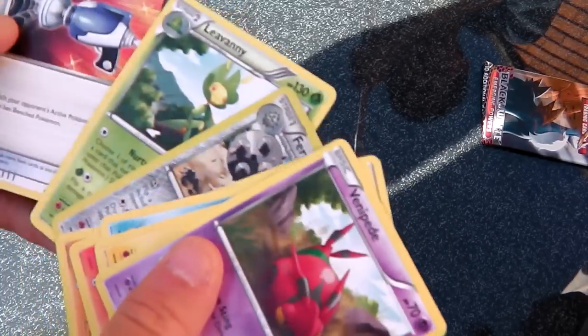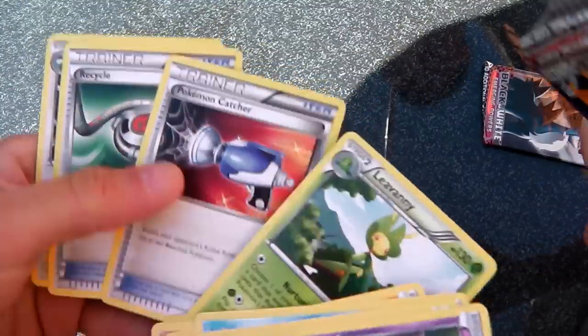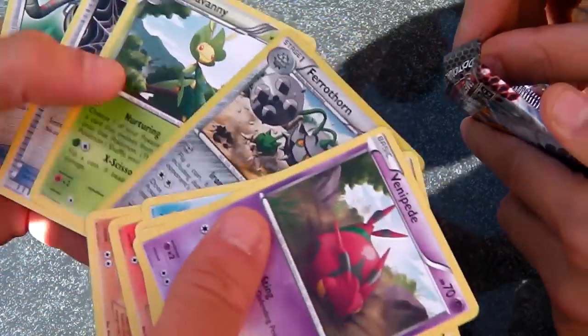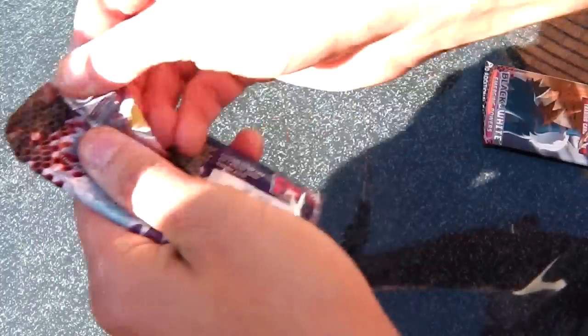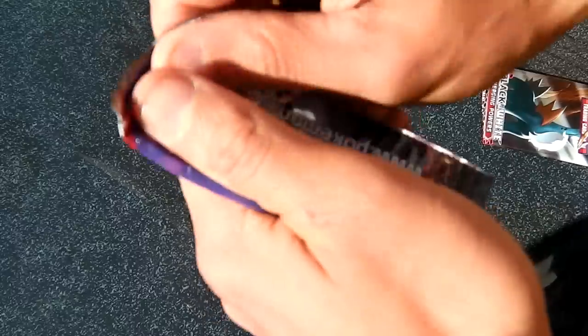Ferrothorn and — oh! A Liepard as well. And we have the Catcher in there and a reverse as well. Really good pack, I'm really pleased with that. Anything can happen in Pokemon!